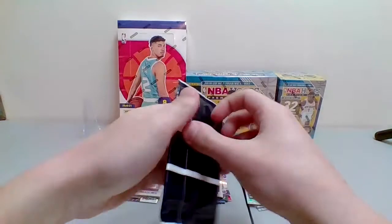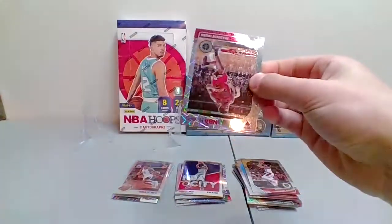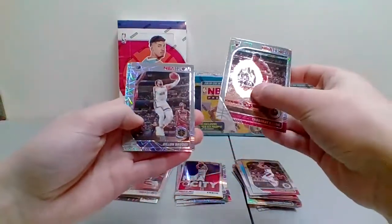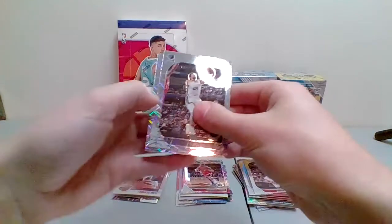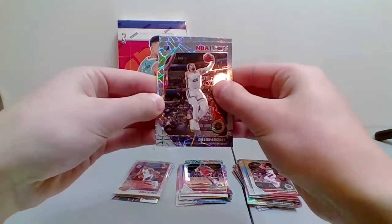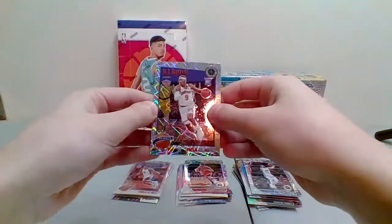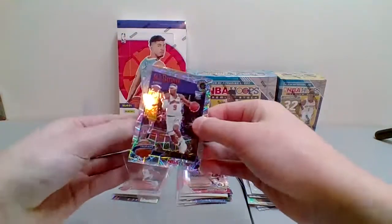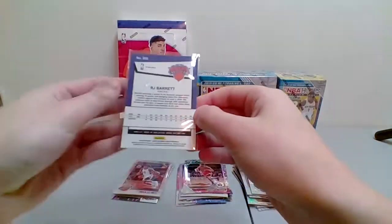Now we get into the Laser Pack — let's see if we can get that Zion. Starting off with Thaddeus Young, Dylan Brooks. Our last card is going to be a tribute — RJ Barrett. Shock laser, whatever you want to call it, for the Knicks. That's a nice card there, it's a tribute as well — pretty rare card.